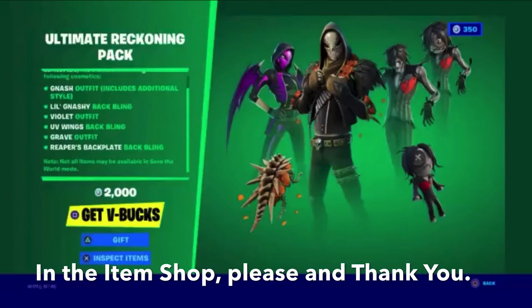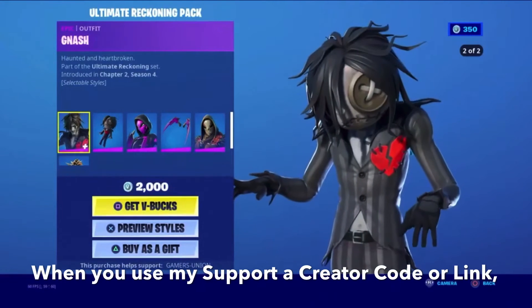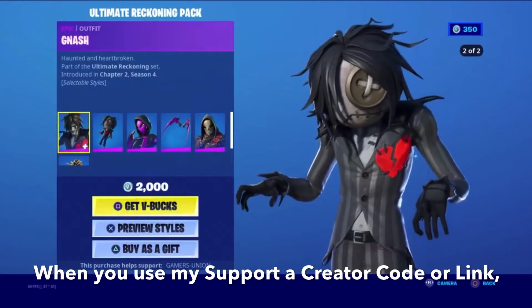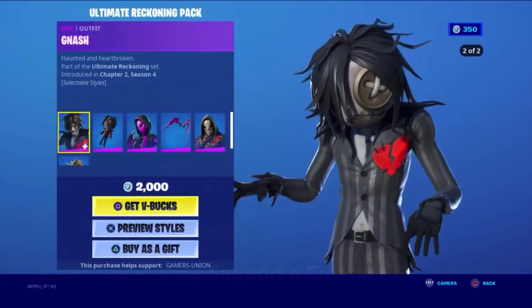Now we're going to inspect the items. First we have the Epic outfit Nash — Haunted and Heartbroken. Part of the Ultimate Reckoning Set, introduced in Chapter 2 Season 4. 2000 V-Bucks.